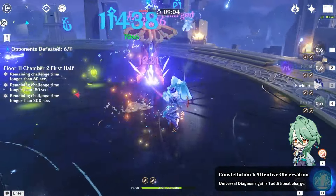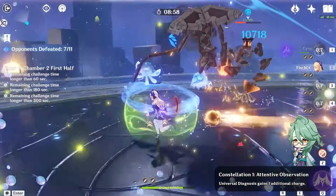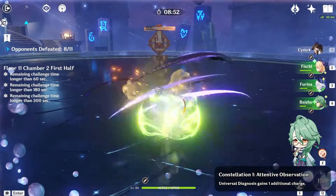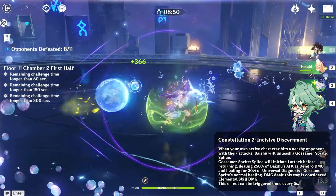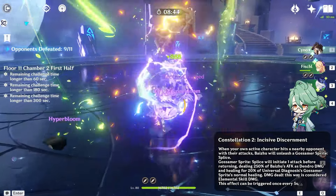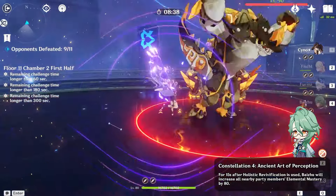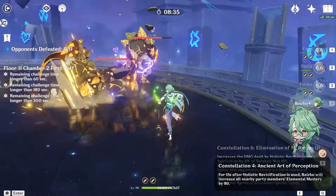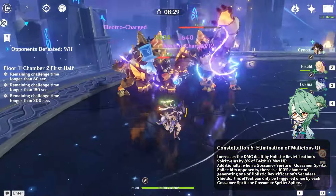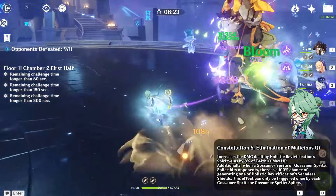For constellations, Baiju's C1 grants him an extra charge of his elemental skill, which improves his dendro application a lot, increases his team-wide healing a lot, makes him easier to play in teams, and grants extra dendro particles — the additional charge does have a 10-second cooldown. Baiju's C2 provides an additional instance of dendro application every 5 seconds and increases his team's healing, which is good for teams that use off-field Baiju as their dendro application. Baiju's C4 increases the team's Elemental Mastery by 80 after using his burst — this one is kind of underwhelming. His C6 adds HP scaling to his burst, which increases his own damage, and when his skill or gossamer sprite hits an enemy a new shield is created for another instance of dendro damage and application — overall a very underwhelming C6.